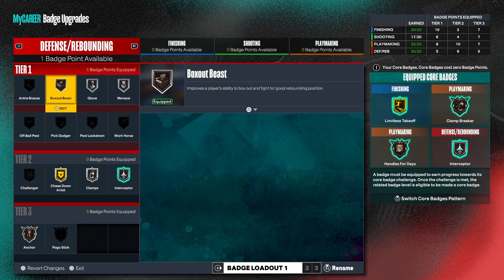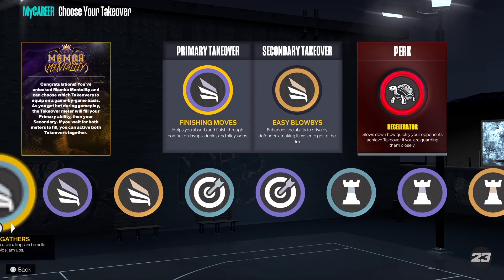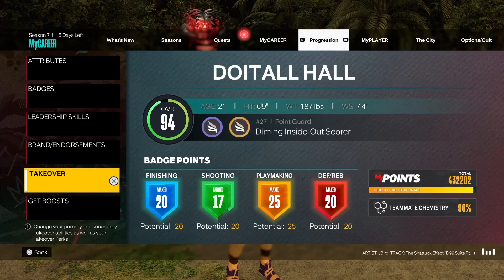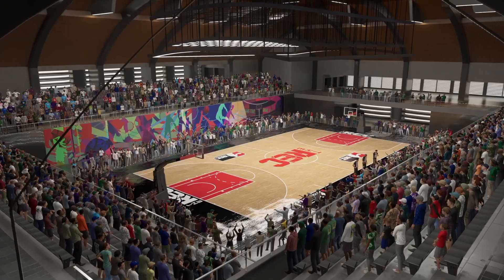But anyway, that's what we got for the badges on this build. These are my takeovers — we got finishing moves and easy blow-bys. I change these up every day to see what works best for me. I need to get that juice perk though. Make sure you watch the video to the end so I can show you guys the build in action.